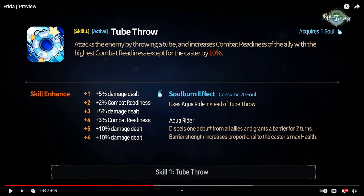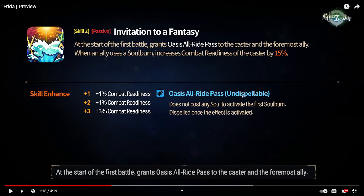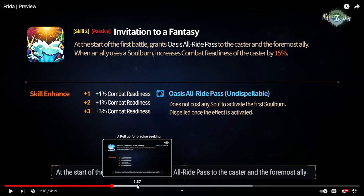Then we have her S1. It's a single-target attack that CR pushes an ally with the highest combat readiness, except for herself, by 15% when you plus 4 it. If you soul burn this, it actually changes the ability entirely — it turns into a non-attack skill where you dispel one debuff from all allies and give them a barrier that scales with your max HP. This soul burn will be pretty much free because the Oasis All Ride Pass buff from your passive applies not only to the foremost ally, but also to yourself. So you can basically use this whenever you want, even against Bellions.